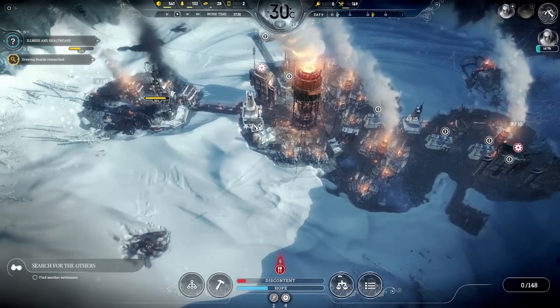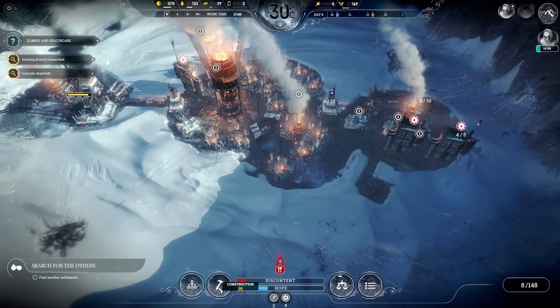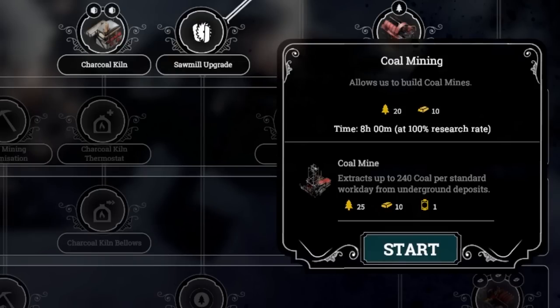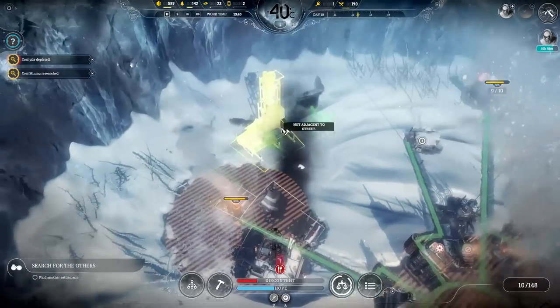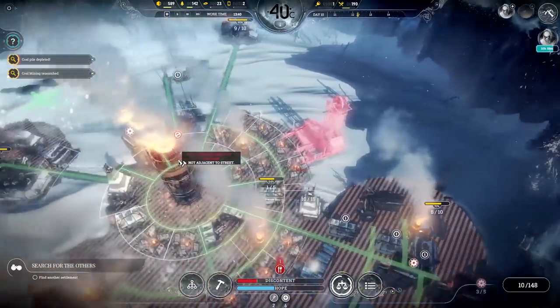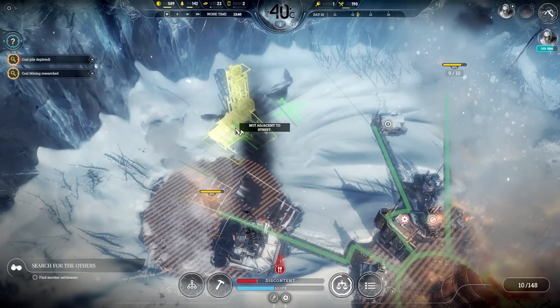We have drawing boards research now, so that's our next tier of tech available. Let's see what we can research — resource depot upgrade, coal mining. We already have the thumpers. 240 coal per standard workday — that's pretty good. Alright, so now I can make a coal mine. This is like the last big resource thing I need I think. There's only a couple of places to go for this, so I think here's gonna be the best spot, right by the coal thumper.